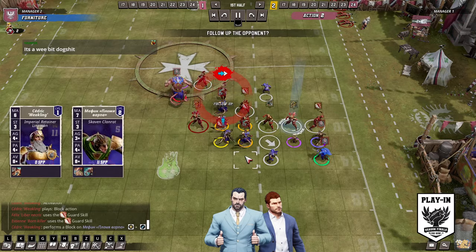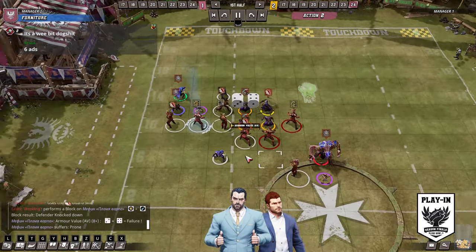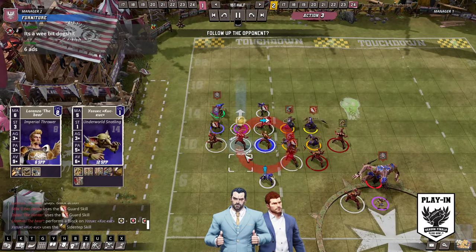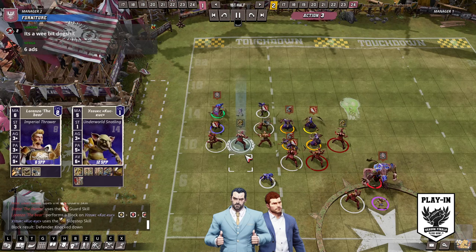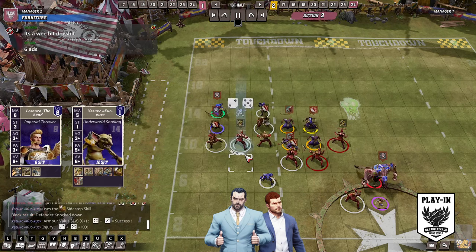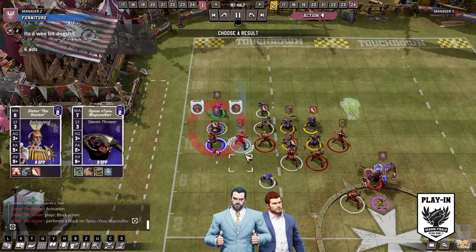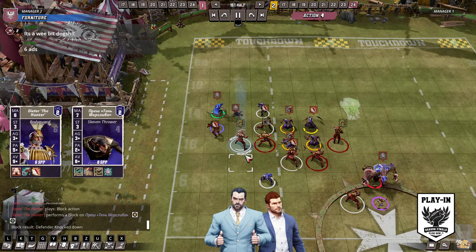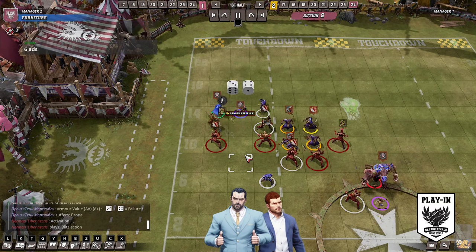Oh look at that — lovely. Nice little chain there. Kroos — 3D gets the power on the snotling — massive. So now he just 2D, 2D — oh, and the removal, three in the square! Whoa. This is going in isn't it? So then he's just got the 2D with the wrestle. There's a power there — no 2D with this guy. Is that the power? No it's a dodge — yeah, but he can just double GFI I think. He's got a dodge — he doesn't double GFI.